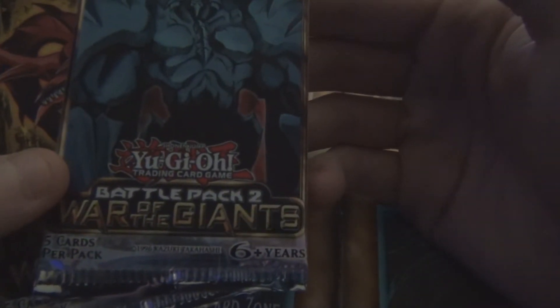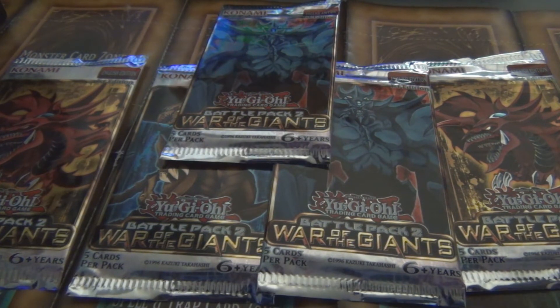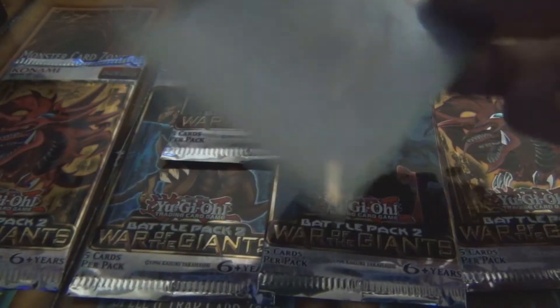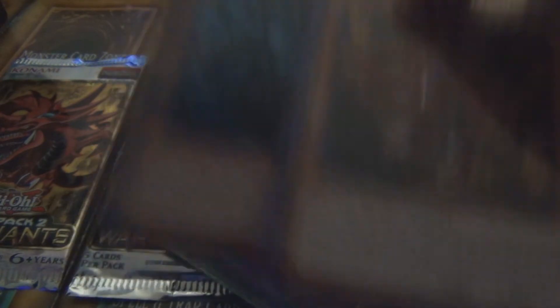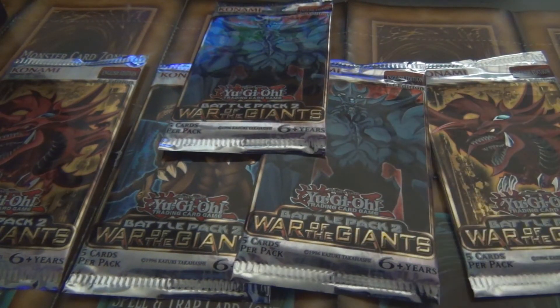So we have Battle Pack 2: War of the Giants. From what I understand, all the cards in here are reprints and you have the potential to draw a legal god card. So what I mean by legal god card — there are illegal ones, like this obvious tormentor with the blue back, the winged dragon Ra had the yellow and Slifer had the red. These aren't allowed to be used in a duel, they're just collectibles. But then you have the legal versions with effects, like Slifer and Obelisk. I have Obelisk, I have Slifer, I don't have Winged Dragon Ra.